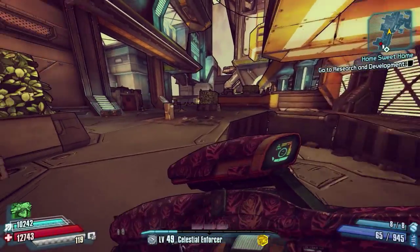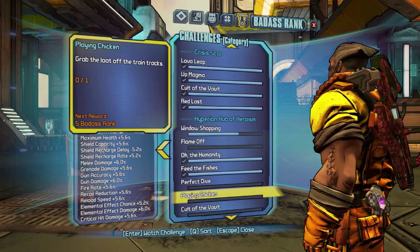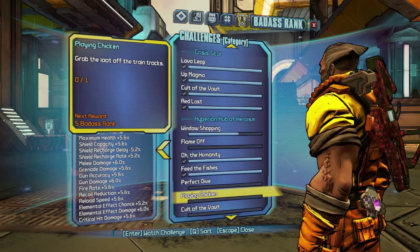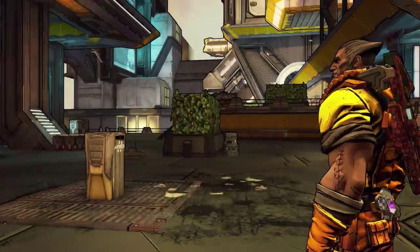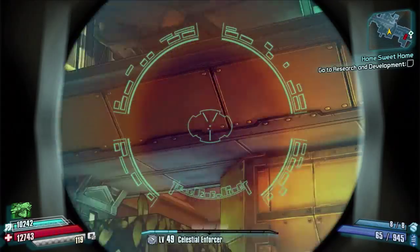Hello everybody, welcome back to Borderlands: The Pre-Sequel. Today I've got another badass rank guide for you guys, and we're going to be doing 'Grab the loot off the train tracks', which is in the Hyperion Hub of Heroism. The train tracks are just up here.